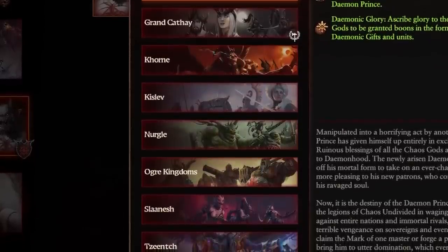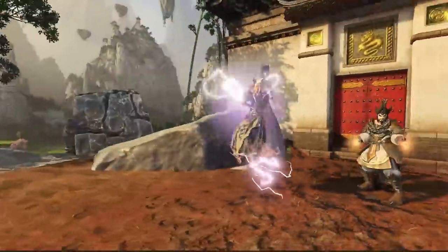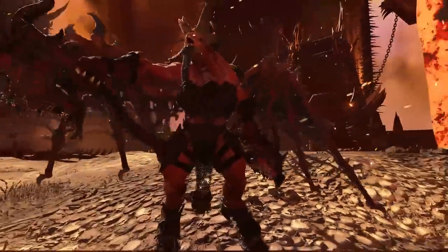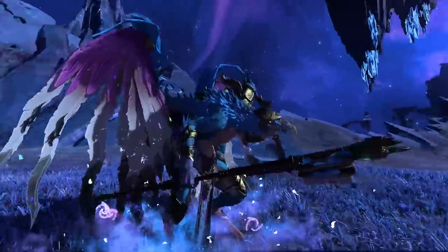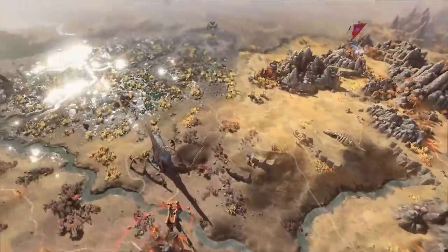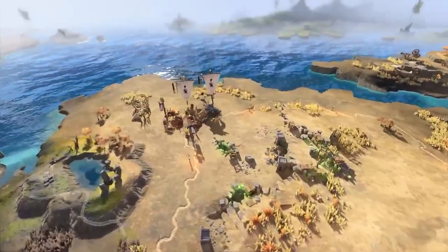You will be able to play as any of the base factions from Warhammer 3, including the Demons of Chaos, Grand Cathay, Khorne, Kislev, Nurgle, Slaanesh, and Tzeentch. All of the other races and factions from the series will be present on the map but controlled by the AI.